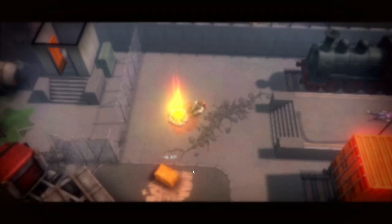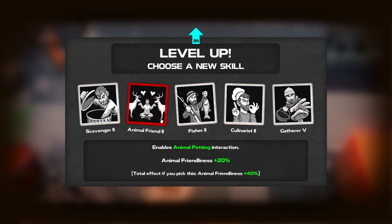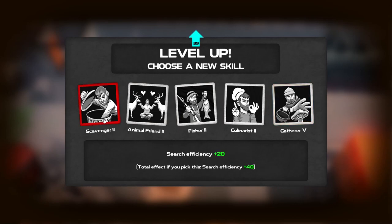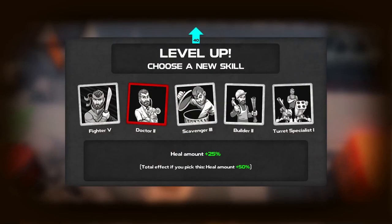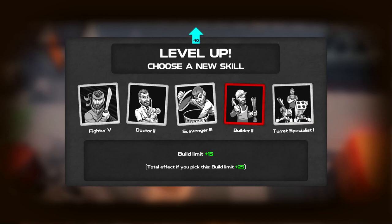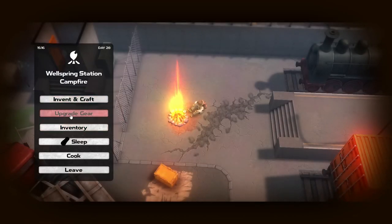We got a level — actually we might have got two or three levels. What do we want? Scavenger — I'm kind of leaning towards that one. Yeah, let's go with scavenger. And then we should get another one — I think maybe turret specialist just because we haven't really used the turret builder, but fighter would also be really good for the extra damage. I'm going to go fighter.